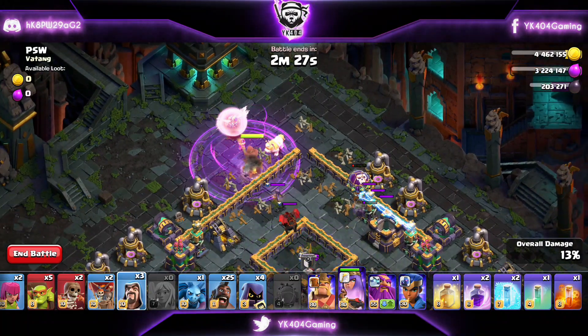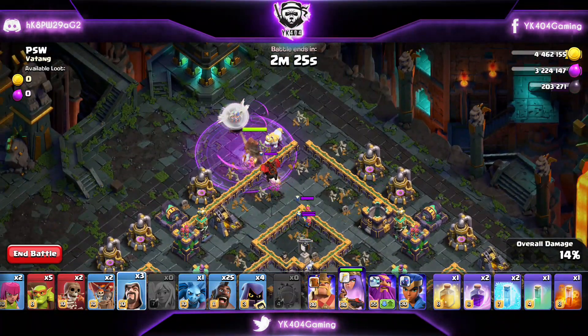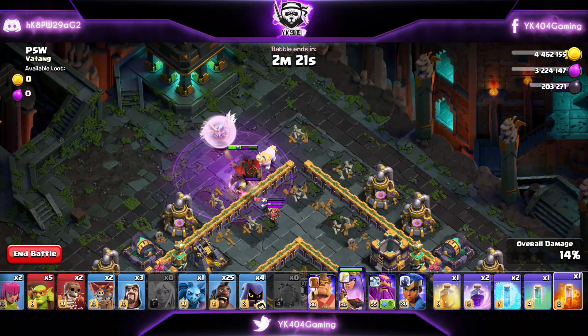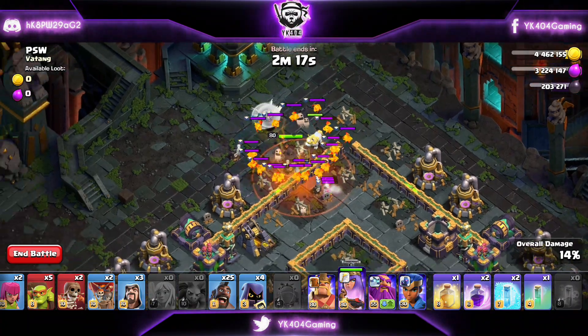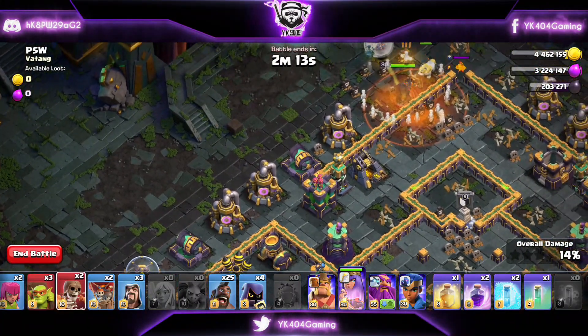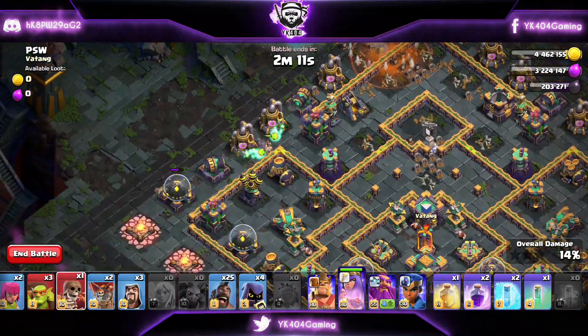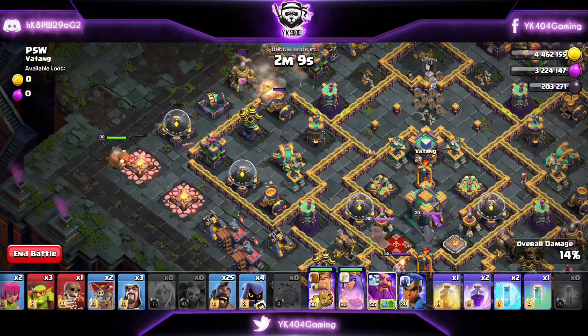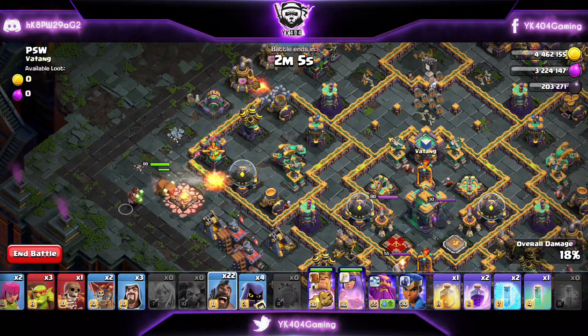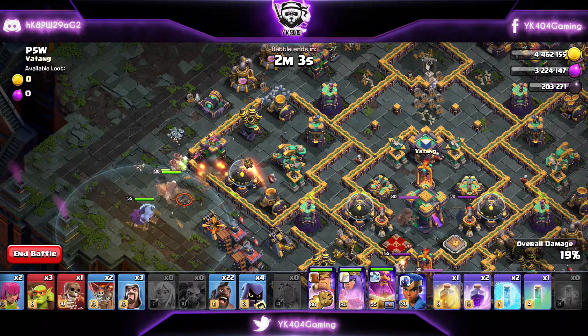I dropped two Balloons on top of the right side Archer Tower. That also took down the Tesla, just to be safe, so that Archer Tower never targets our Unicorn or our healers. Now the Poison dropped for the Lava Hound and the Minion dropped to help clean up. We're funneling using our Sneaky Goblins on the Storage and we also wall broke at the Scattershot compartment.